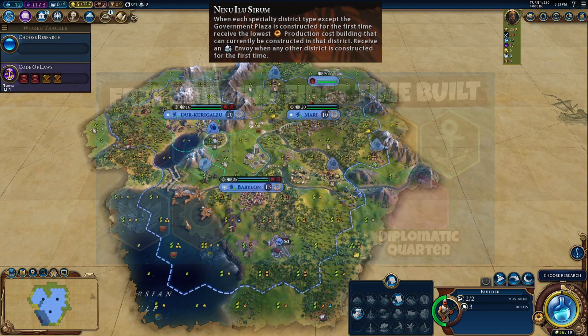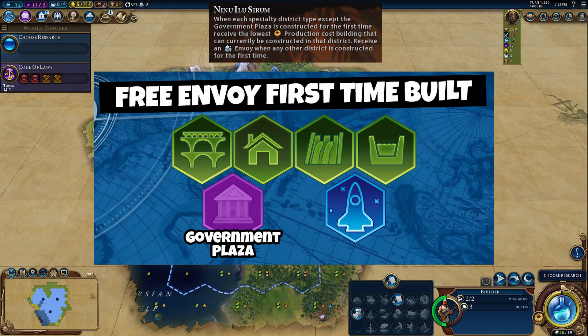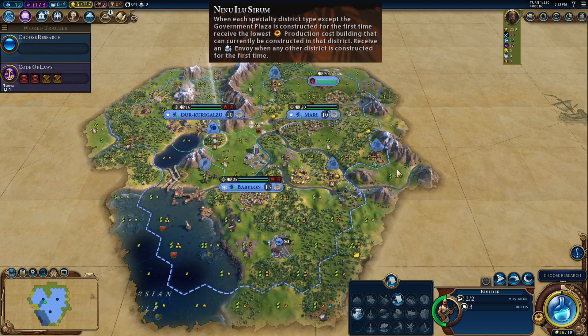The non-specialty districts that give you an envoy are the aqueduct, the neighborhood, the dam, the canal, the government plaza, and the spaceport. The only district that doesn't give you anything is the city center itself.